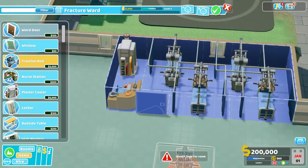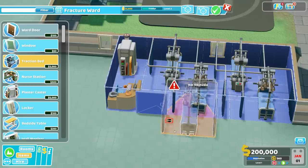So there we have it, folks. Four traction beds, one plaster caster, and a partridge in a pear tree. Now, let us accessorize.